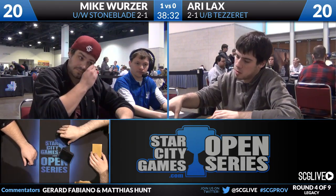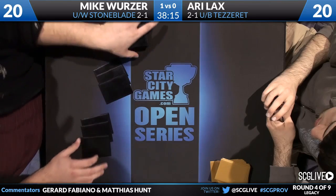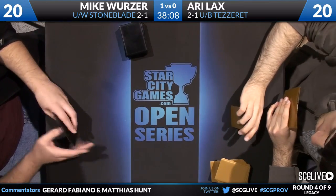We see a couple of lands, a Baleful Strix, and Force of Will in Ari's hand. Mike unfortunately has to mulligan — his hand was very short on lands. Does Mike consider game one when deciding to mulligan a hand with one land and Brainstorm and Ponder? At least he knows the Chalice play exists, so he has to be hesitant keeping that kind of hand. That said, you don't want it to completely determine your mulligan decisions — sometimes that's just how your deck works and it's cold to turn-one Ancient Tomb into Chalice.